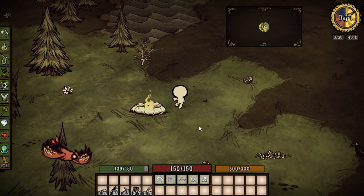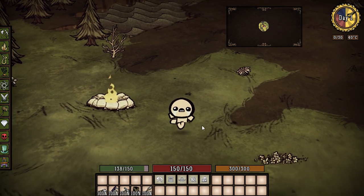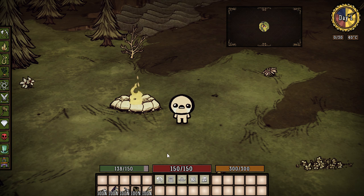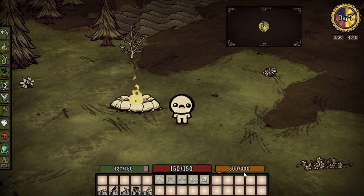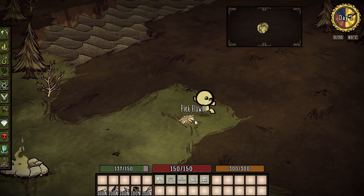Hey everybody, it's your boy Celery Stick. Check this out, we are using the Binding of Isaac mod. The modder has done an awesome job — look at his eyes, they're crying. You start off with 150 hunger, 150 health, and 300 sanity.